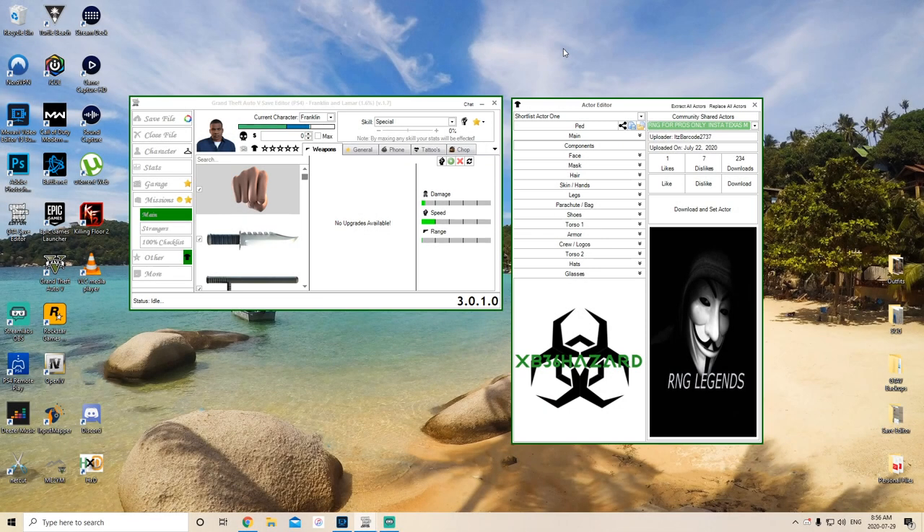Welcome back to the channel everybody. Today's video I am going to show you how to do a Torso 2 merge with only one console. That's right, this is only one console but you do need Save Wizard. You are going to need Save Editor and Save Wizard for this particular method, but if you don't have any friends or a second console, you can still do this solo.